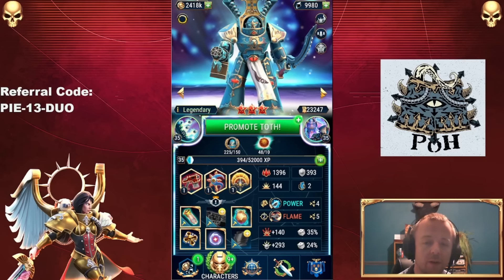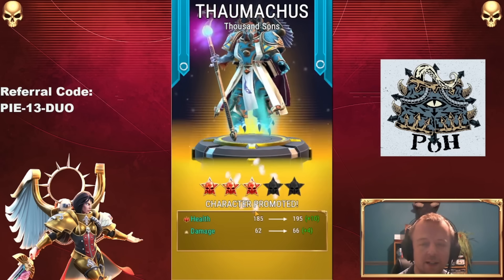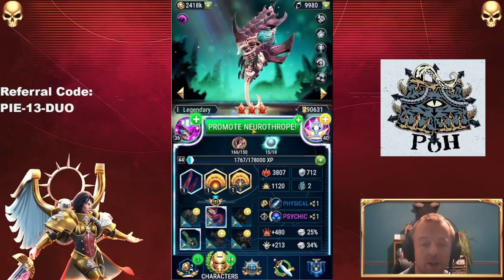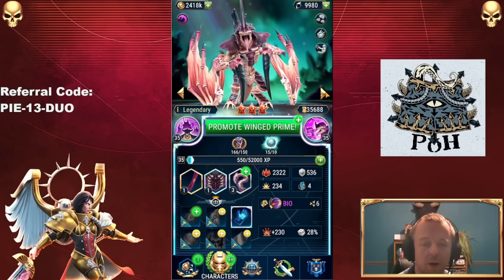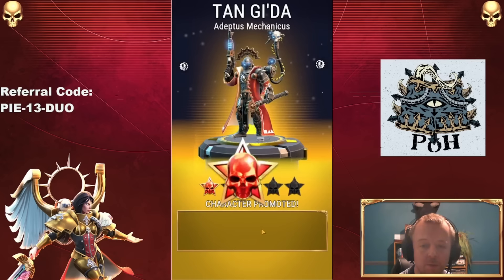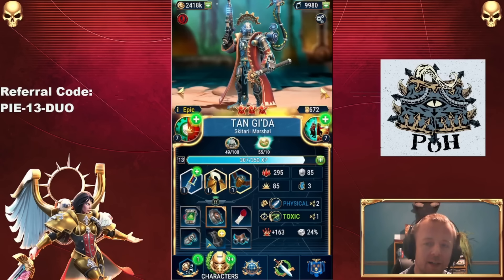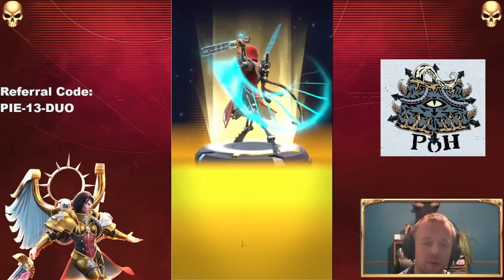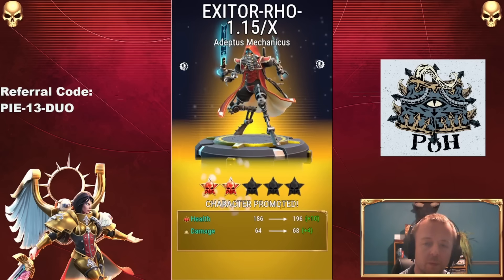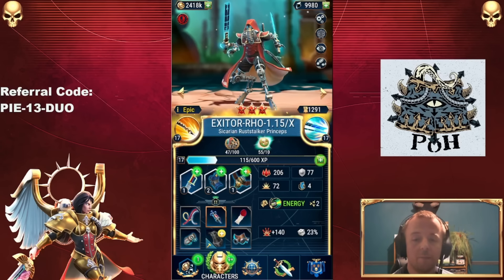Jaeger could get ascended — no. No to Toph either. Abraxas is tempting. Falmarcus can get promoted — I never know how to say Falmarcus. Armin is a little bit better than Neurothrope — could get promoted. I'm going to have to think about who I'm going to invest my Xenos Shards and Xenos Orbs into — I do not have a lot of them. Tangida is coming up to getting promoted. Not a lot of resources put into Tangida as yet. Exitor Row will be ascended — I'm going to probably put some stuff into Exitor Row at some point. I had some good pulls as far as this one goes — up to Epic 3, that's pretty decent.